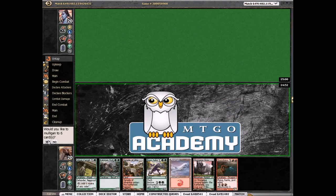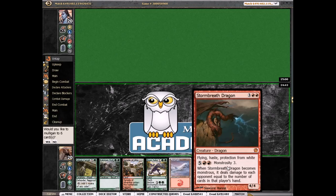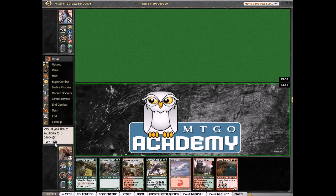For our two-man match, we've won the dice roll so we're going to play first. This hand's fine — we have a Courser of Kruphix, and then next turn maybe Boon Satyr or Kirotid, and go turn four dragon. It seems fine — not going to mulligan this.